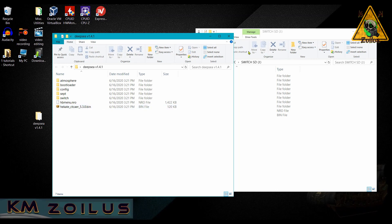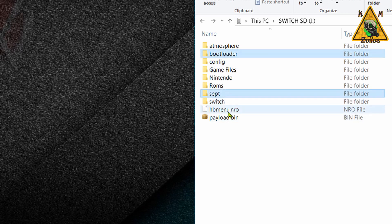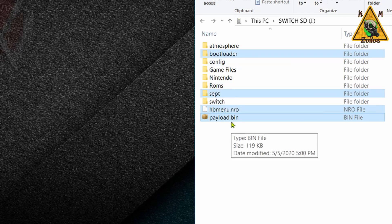Close the Deep Sea folder for now — we'll come back to it in a little bit. Hook up the SD card from your Switch to your PC. This is the one that has Cosmos and all the goodies on it. We can start deleting a few things: the bootloader folder, the sept folder, the hbmenu.nro file, and the payload.bin. That payload.bin is actually Hekate — I need to delete it because Deep Sea comes with an updated version of Hekate. Any custom folders you created, like a games folder for NSPs and XCIs, you can keep those. Let's go ahead and delete those files.